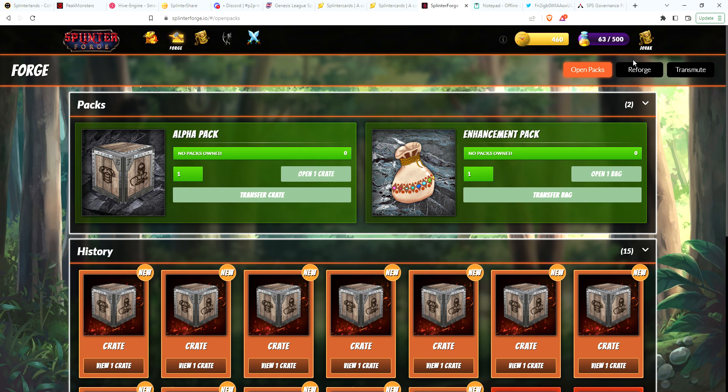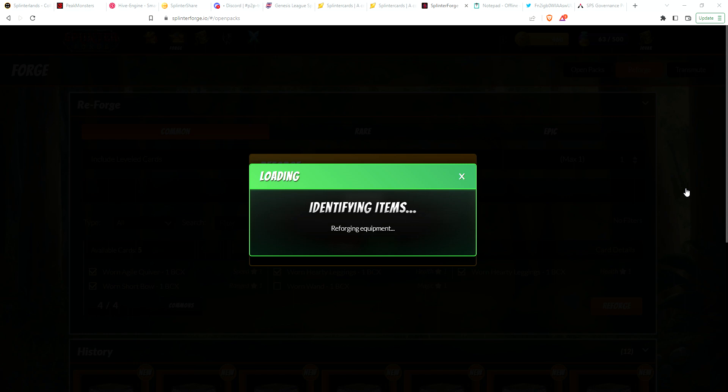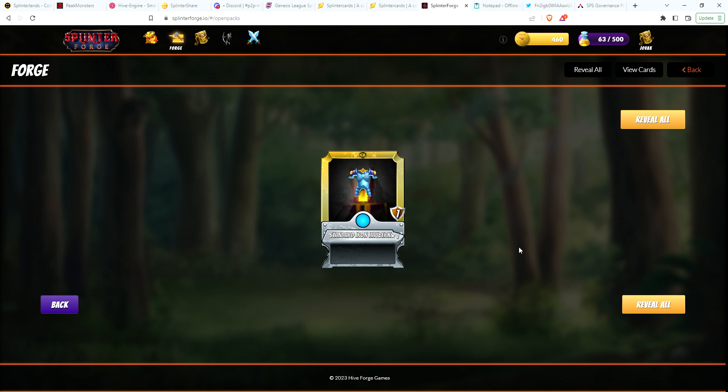Since I have eight commons I might as well reforge these into a rare. Let's go ahead and do it — commons, we'll do four of those, reforge for 150. Might as well, maybe I get lucky and get a gold rare. Look at that — awesome, very very nice gold rare hauberk! Rares can have two slots.